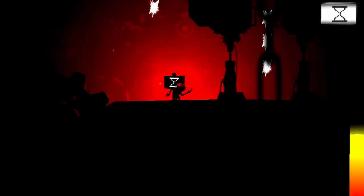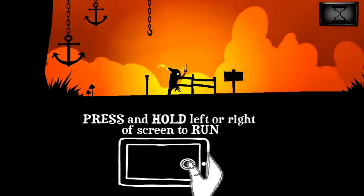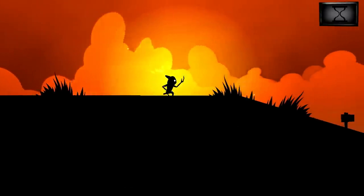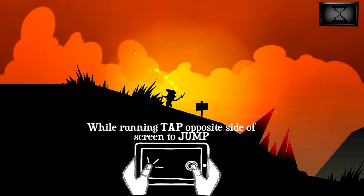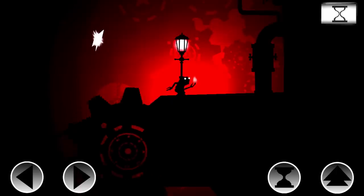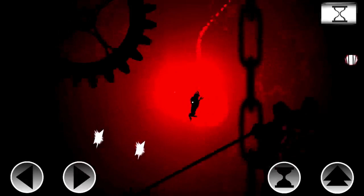There are two main control schemes for this game. The first divides your screen into halves — you touch the direction you wish to run, and tapping the other side at any given moment will make you jump. This is actually pretty impressively responsive in my experience, and will probably be the preferred control type for tablet users. The other scheme just gives you a couple of virtual buttons, which doesn't work quite as well, but it's much better for phones because your thumbs don't cover as much of the screen.